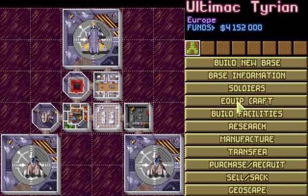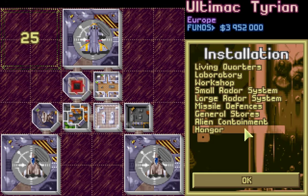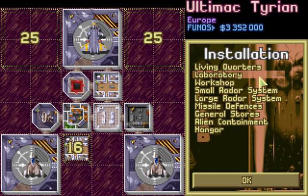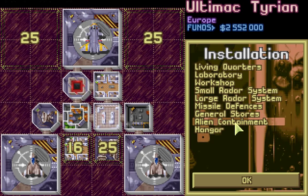The way we're going to change this is by building facilities. We're going to build another hangar, and another hangar. We're then going to build a large radar and a living quarters. We're also going to build a large radar system to replace the small radar system, which is a bit rubbish. We're also going to build an alien containment to store our aliens.